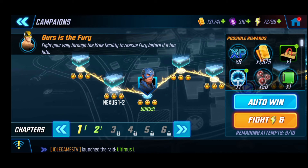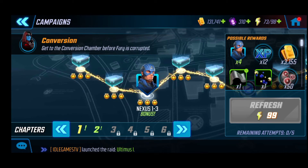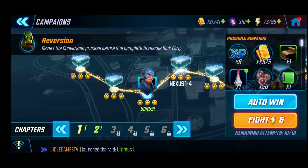We're going for Nexus 1-3. As you can see, Captain America is here and I have a bonus. I formed this fight specifically to get Captain America — and I did! Captain America is now in my team. Now we're going for Nexus 1-4.